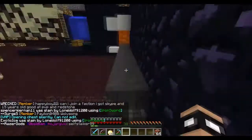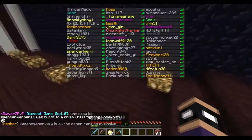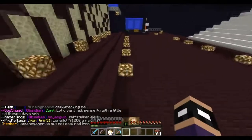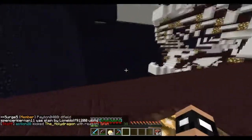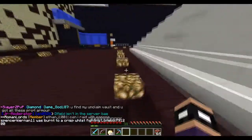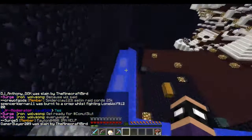For smaller factions with one to five players, you can't really claim too much land without being easy to raid. One thing you can do to prevent people from finding you using the f map on method is simply to not claim your base. You can literally build a big base but just don't claim it. If people are trying to find bases using f map on, your faction won't show up because it's not claimed land.